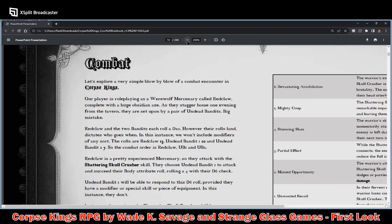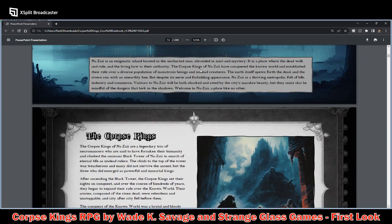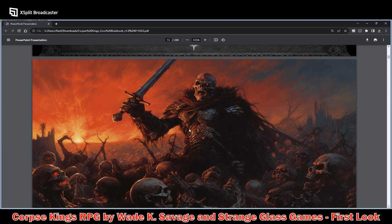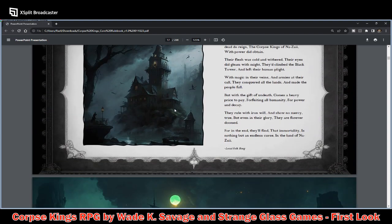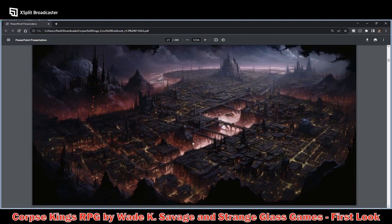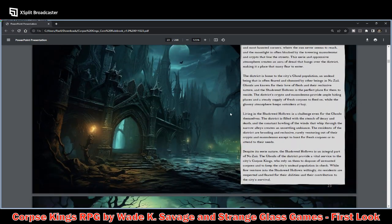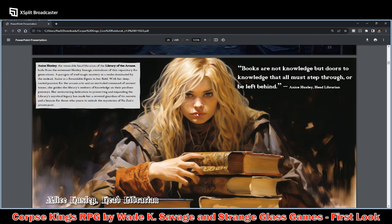Let's scroll through and show you the sections we go into. We go into what looks like the lore chapter, with full-page art. The Black Tower. We're still in the lore chapter here. The Central City — very, very dark imagery. The Districts. This is Anise Huxley, the venerable head librarian of the Library of the Arcane.